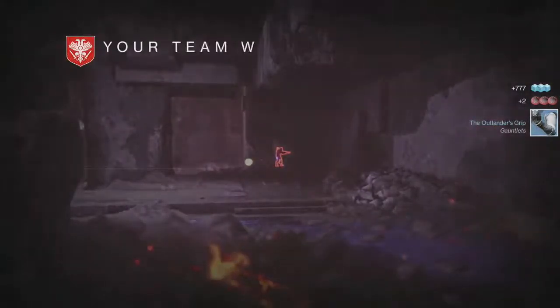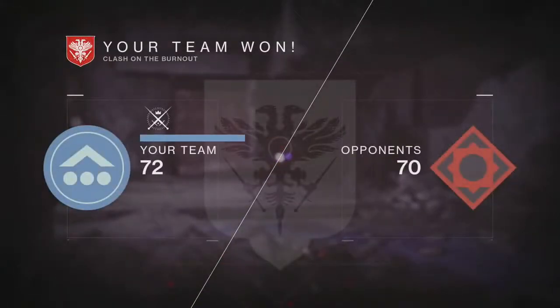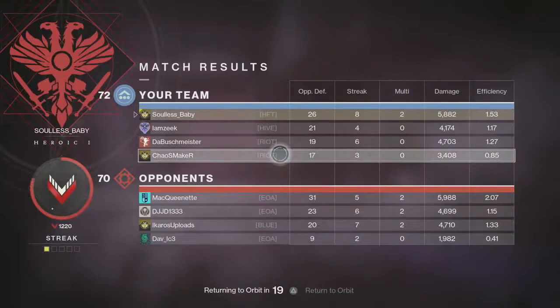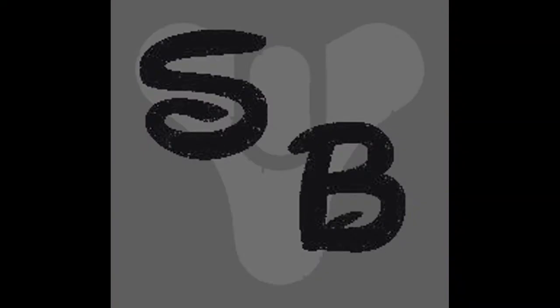With that being said, guys, that's this gameplay — a pretty average one. 26 kills, an 8 streak, and 2 multis. A 1.53 efficiency. But I learned a lot from this gameplay and I hope you did too. If you want to see more of this content, shoot me a comment down below. Like this video and subscribe to my channel for more. Give me some tips on what you would have done in these situations and what you think I should be going for in the future for Crucible gameplays. I'll see you guys later — have a good one.